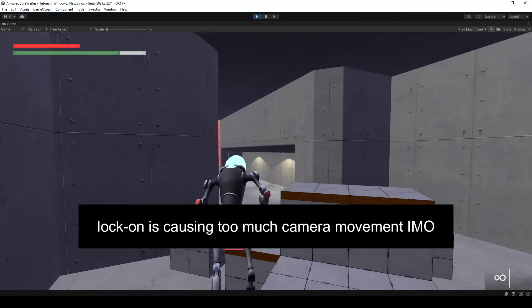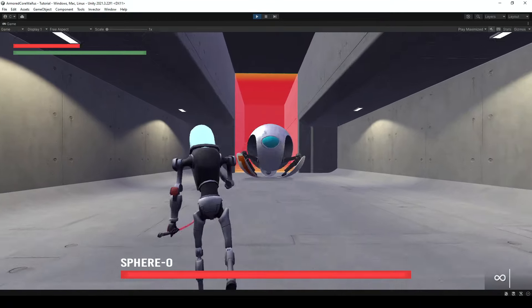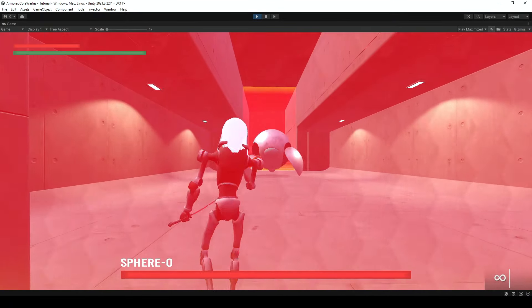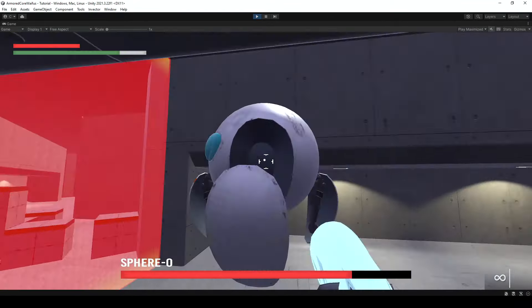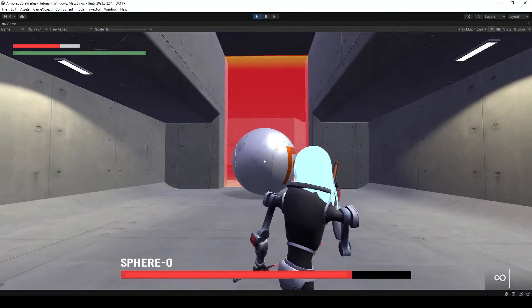My next step will be working on the hub area and making sure the character can transition from scene to scene properly. The eventual goal would be being able to go from character creation to the tutorial level and finally to the hub area. Thank you.